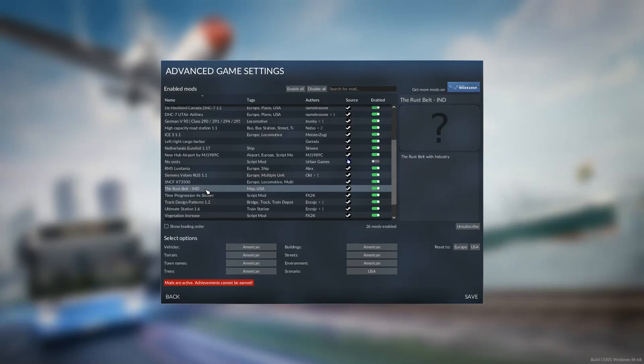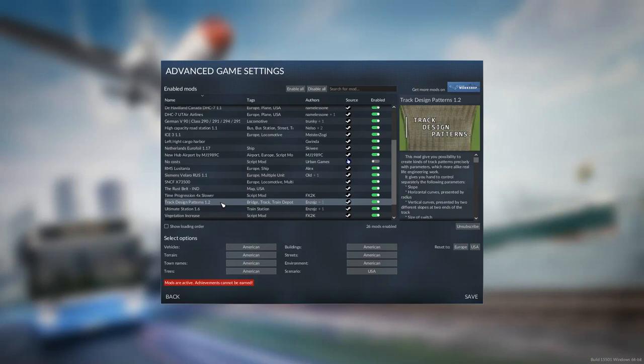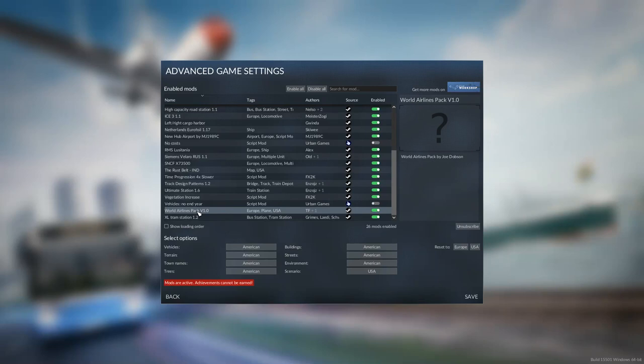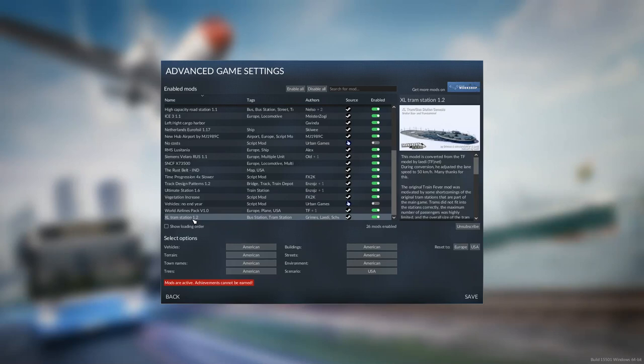This is the map I'm going to be playing — the Rust Belt, suggested by one of you. Time progression is four times slower. Track design patterns let you have all sorts of fancy tracks leading away from those larger train stations. We have the ultimate station, which actually allows you to have round tracks — going to be a really interesting mod. Vegetation increase adds a bit more trees on the map. No end year is disabled. More airlines and the XL tram station.